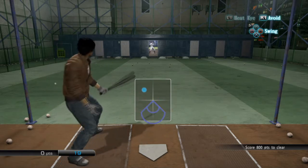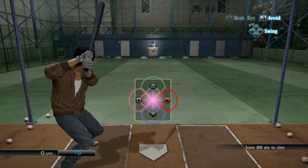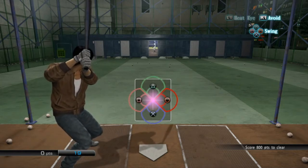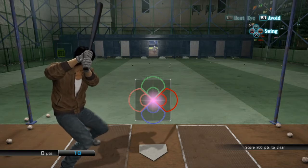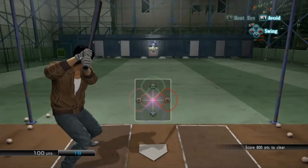You're going to get some crazy pitches off Sawada. You've got to score 800 points. They are relatively tough. If you've got heat eye, make use of it — I didn't have heat eye for this, which made it a lot more challenging.